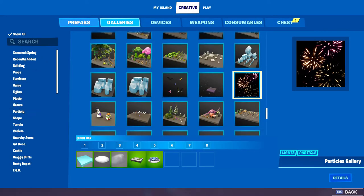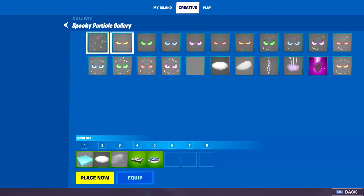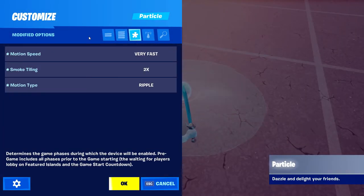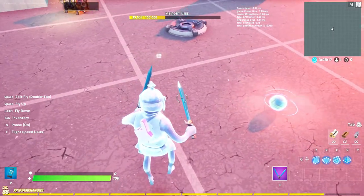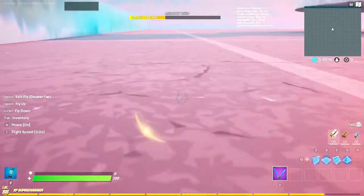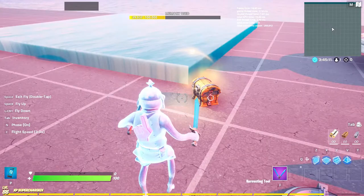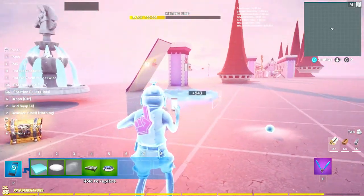For the particle, if you go into galleries and do particle — it's in this circular one right here. I'll show you the settings I changed to make it look like this. Pause it if you need to. In here there's also a harpoon gun; you don't really need to worry about that, but we're going to need to get two item spawners.